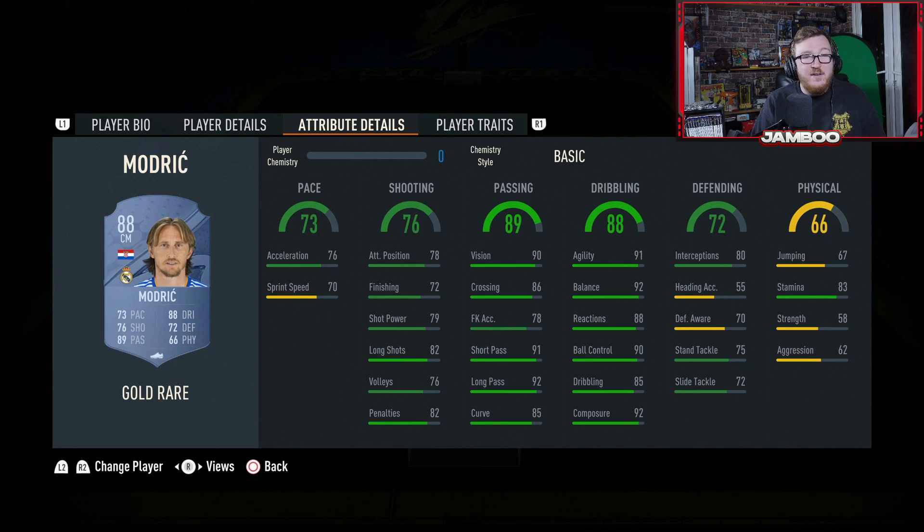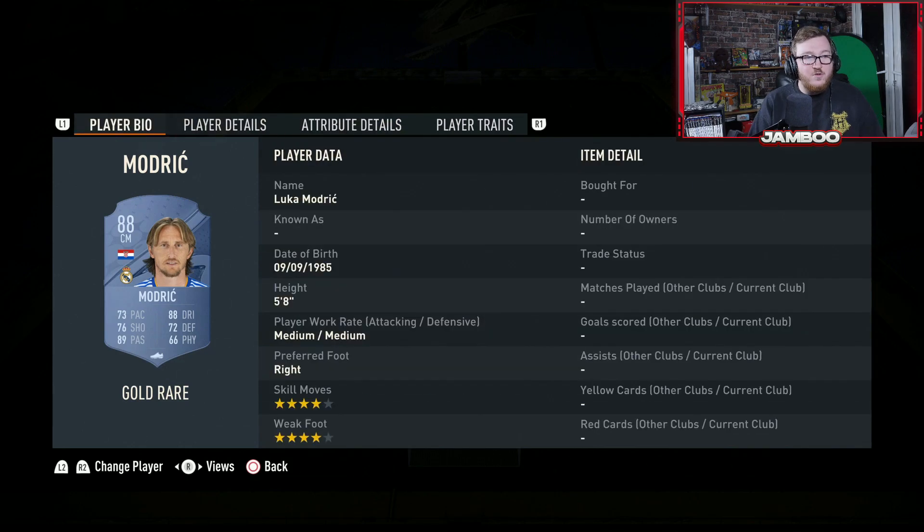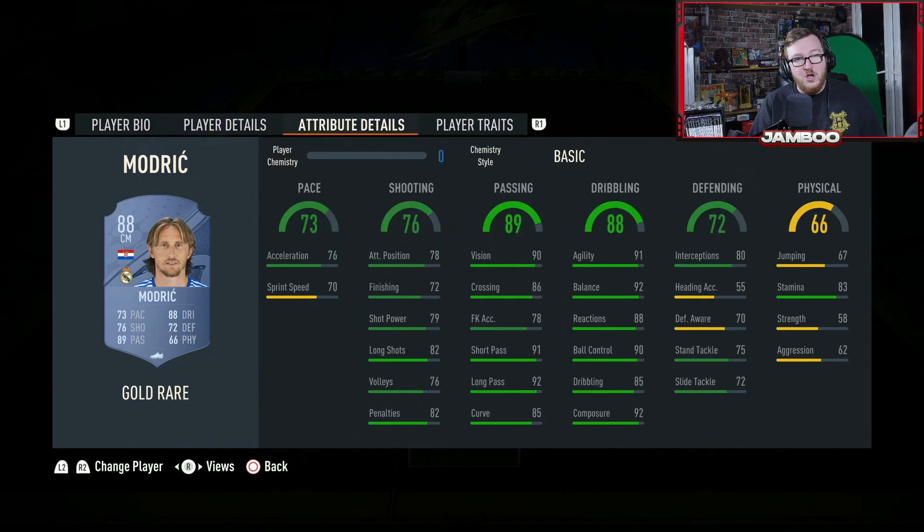We then have Modric, who's very good this year. Excellent on the ball, elite passing. He feels a lot quicker than what his stats say — it's probably the agility-balance combo and the body type. Good interceptions and decent stamina. Just a very solid all-round card, four star four star, and it's going to be nice and easy to link into your Spanish league teams.